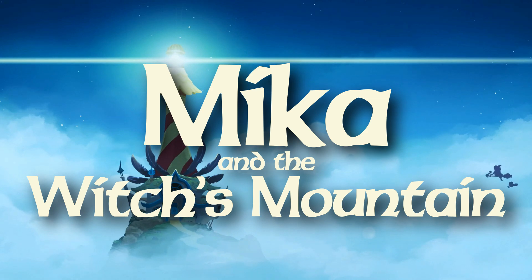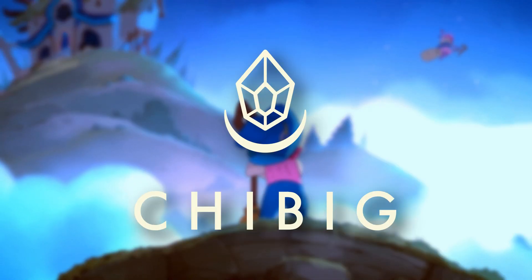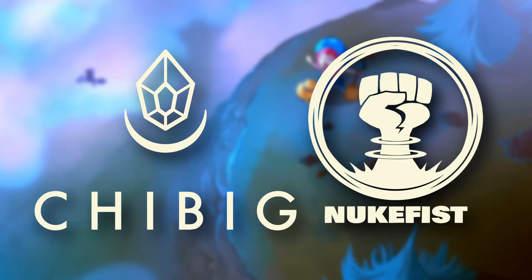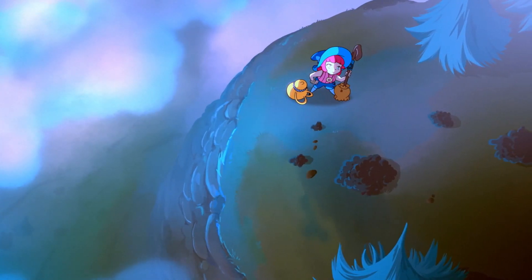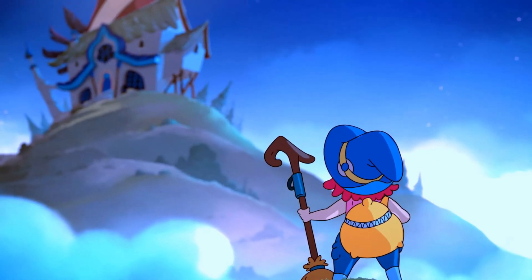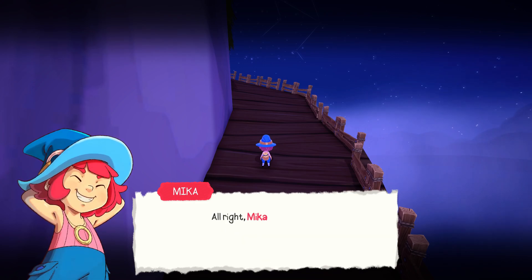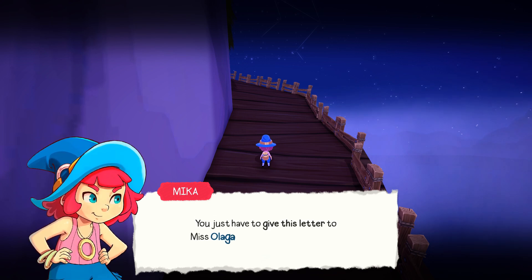Mika and the Witch's Mountain is a cozy fantasy adventure about a witch who delivers packages, being developed by Chibig and Nukefist while being published by Chibig. Whilst currently being labeled as early access, the main content of the game is already here, with the plan of adding even more side content in the future. Full disclosure, I was graciously sent a review copy of the game, which you can find all the information for down below. However, with that in mind, it will not be altering my opinion on the title.